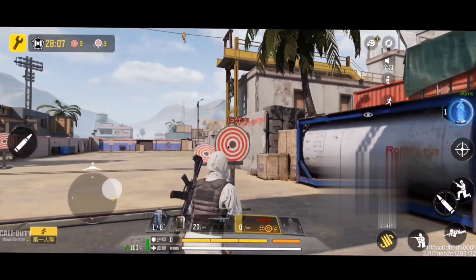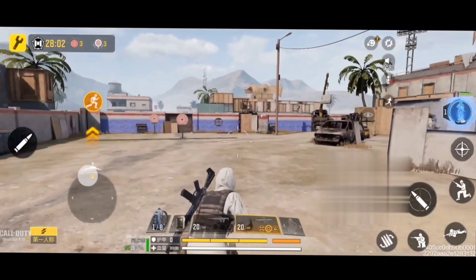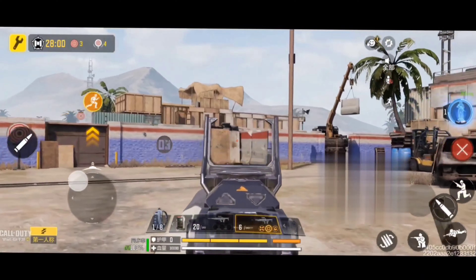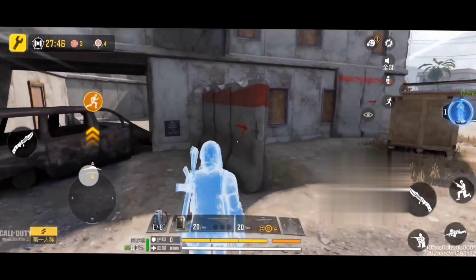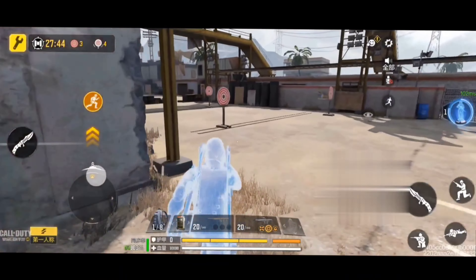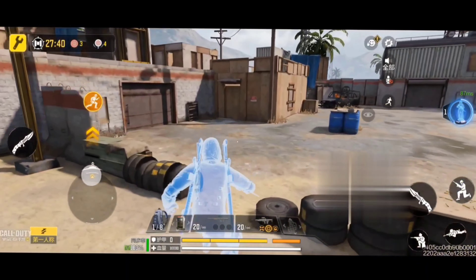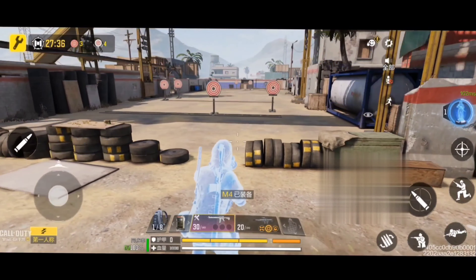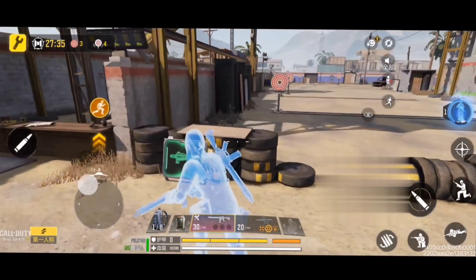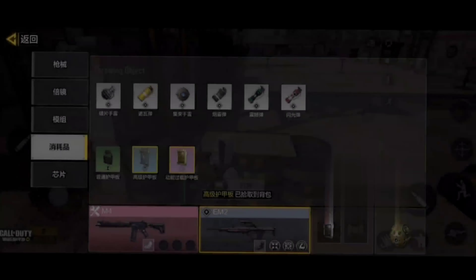It's pretty useful — you can also go inside the practice range and try to kill the targets. In the empty mode practice we can't go near the targets, but here you can easily go inside. You can select a gun of your choice and try to kill or hit the targets.